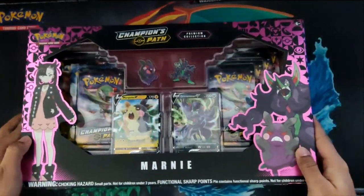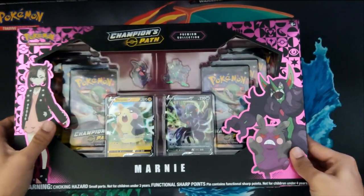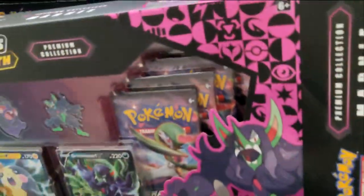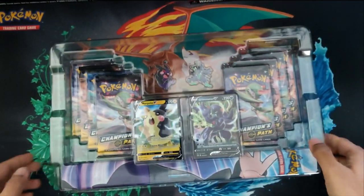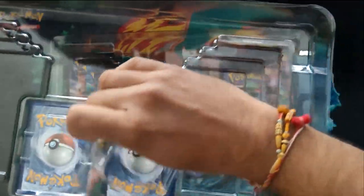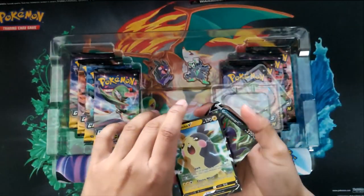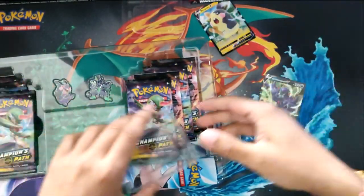It's got some weight to it as well. It's got the two promos, both pins and a playmat that's down there, which is why we're going to open this one first. Try and get that playmat out. Let me unpack it all and I'll show you guys in a second.